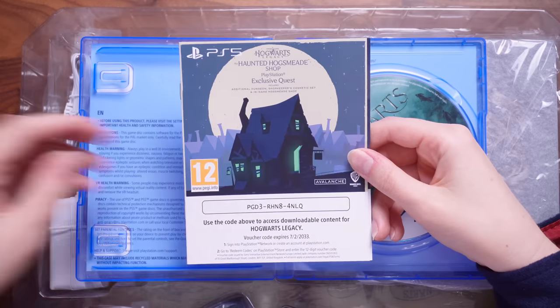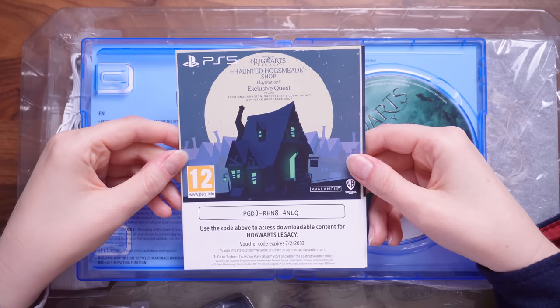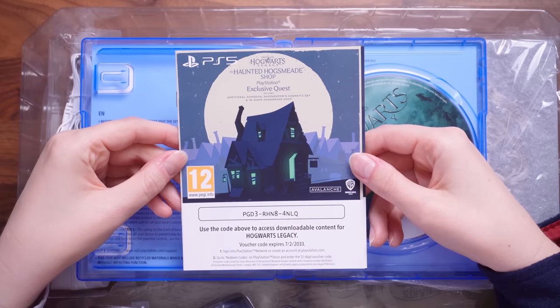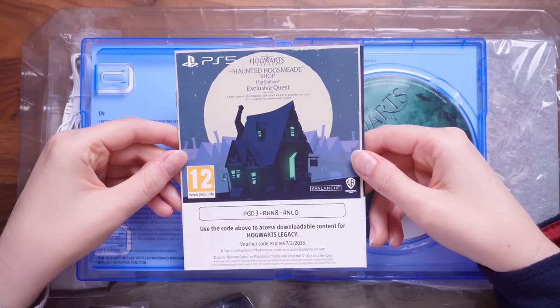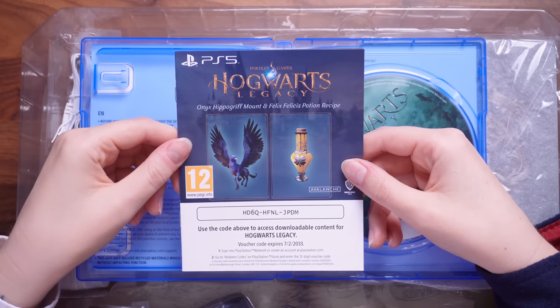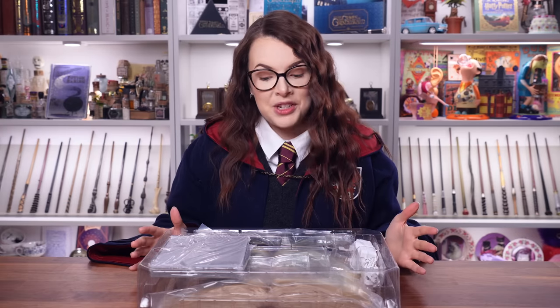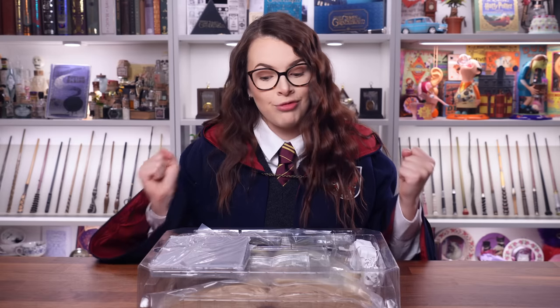We have already discussed that one. This, I'm not sure I knew about — it says the Haunted Hogsmeade Shop Exclusive Quests, which you only get with the deluxe edition. There's also an Onyx Hippogriff Mount and Felix Felicis Potion Recipe. That's the game itself — let's see what else is in this box.